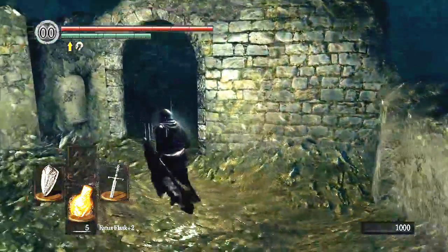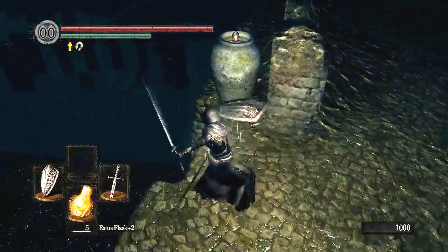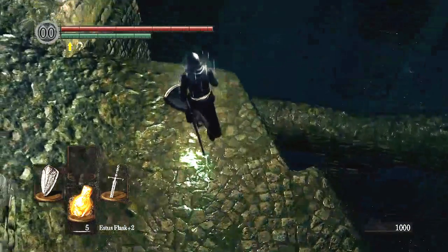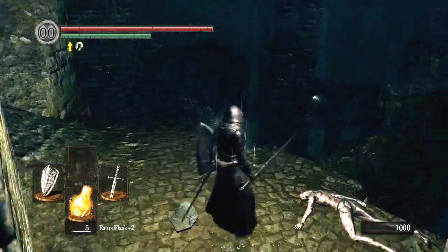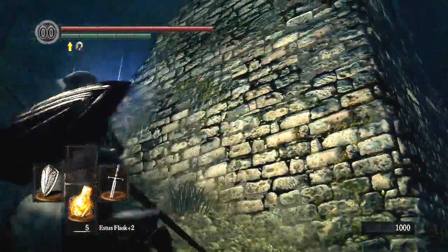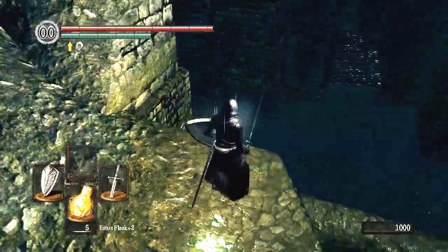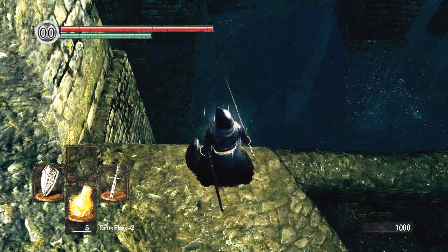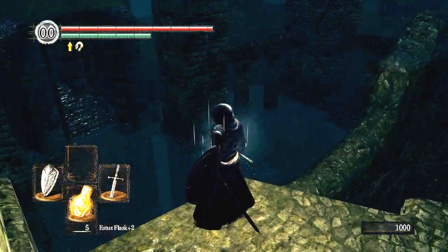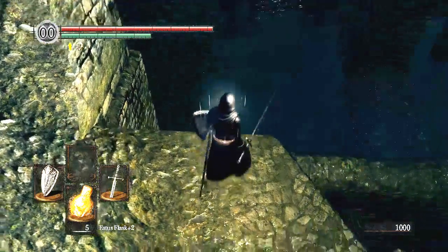I honestly don't have any idea. I want to get the ember, but I don't know if it's down here. This is a super shortcut to the bottom of Mulando. But I don't know if the ember is down there or somewhere up top. I don't know. Let's go down.